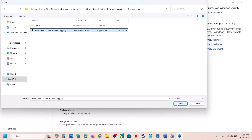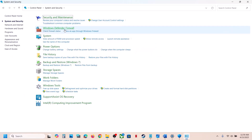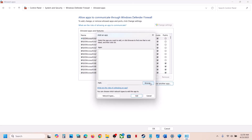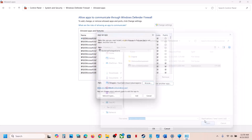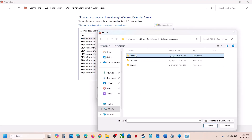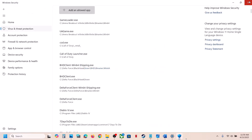Click Add an Allowed App again, browse to the Binaries > Win64 folder, select the exe file, and click Open. Next, type Control Panel in the Windows search box, go to System and Security > Windows Defender Firewall, and click Allow an App or Feature Through Windows Defender Firewall. Click Change Settings, then Allow Another App, browse to the game folder, select the exe file, click Open, and click Add. Repeat this for the Binaries > Win64 exe file as well. Then launch the game and check.